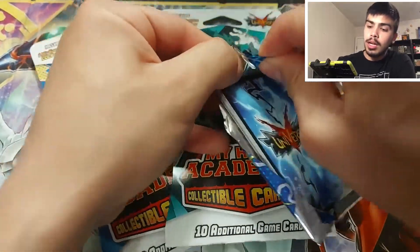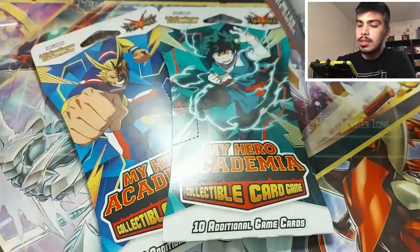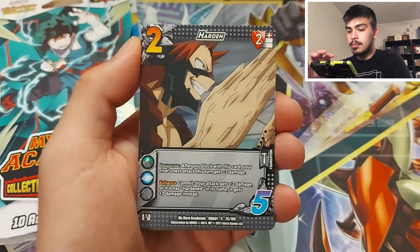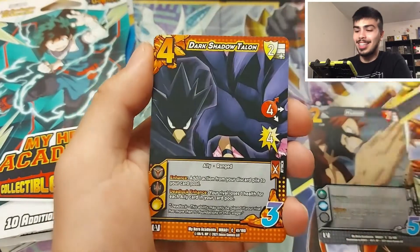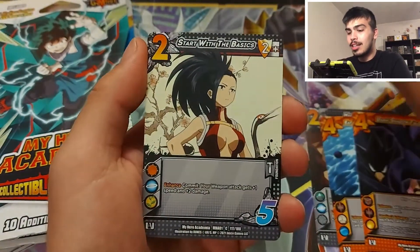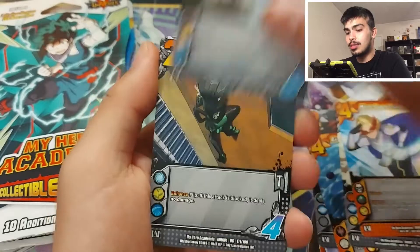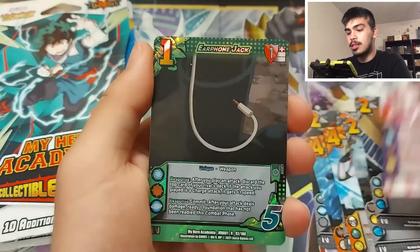Okay, here we go. I don't really know what's in these, but I guess we'll find out. Sorry it took so long to get into that one. First off we have Harden. Next we have Eat My Sticky Balls — okay, I wasn't expecting that, that's pretty funny. Dark Shadow Talon, Start With The Basics, Naval Laser Charge. I did watch a lot of My Hero, so this is actually pretty cool. We have Frozen, Wall Cling. We got Uradaka, so that's cool.